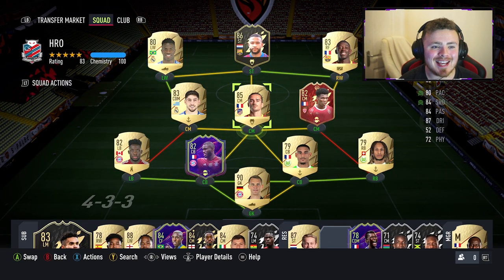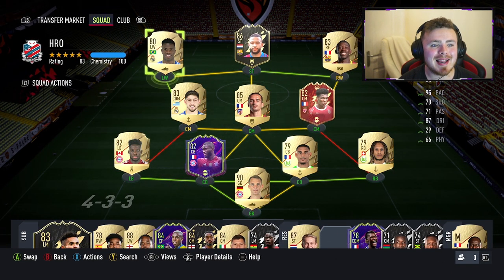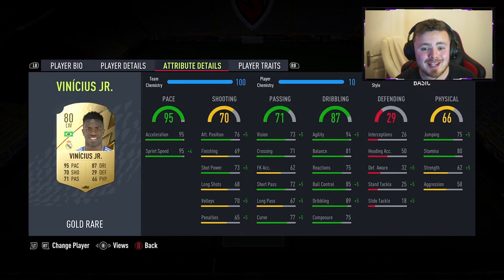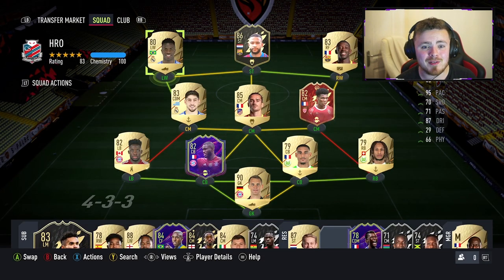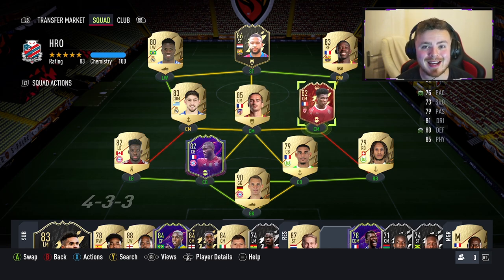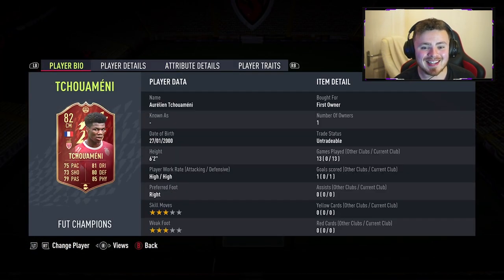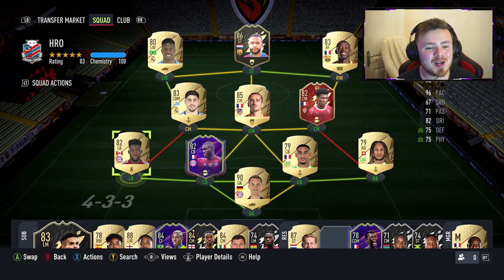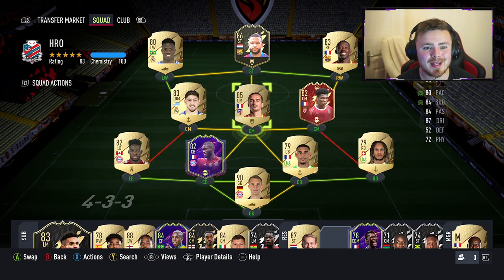These are the boys we're going to be using in today's player review. We've got Dembele and Vinny Jr - I cannot stand that card, he is the most unreliable player in front of goal. In the midfield we've got Valverde, Griezmann, and the budget Vieira - I've got him in my red player pick and he is cracked. Super cheap, about the 15-20k bracket. The sweaty back four: Alphonso Davies, Upamecano, LaCroix and Babu, and Neuer in goal.